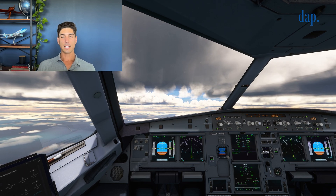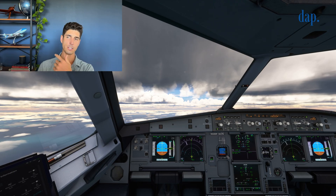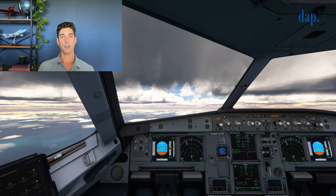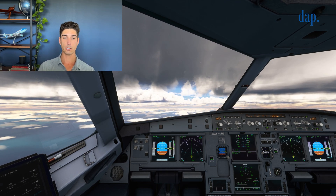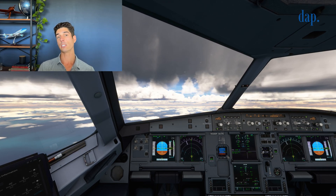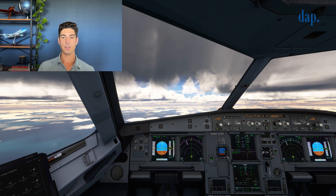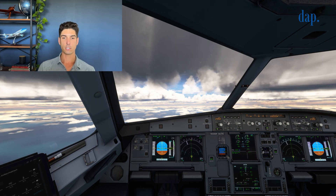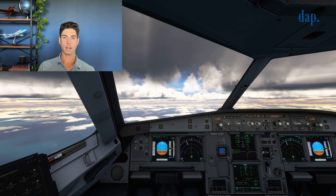Now we're climbing through 10,000 feet and we would do a double ding in the cabin — two chimes — which I do using the no smoking sign. That lets the flight attendants know we're now above 10,000 feet. We're out of sterile cockpit, so you can call the flight deck and talk to us about things that are not necessarily safety-of-flight related. You can begin your service, things of that nature. Now we're continuing to climb away.